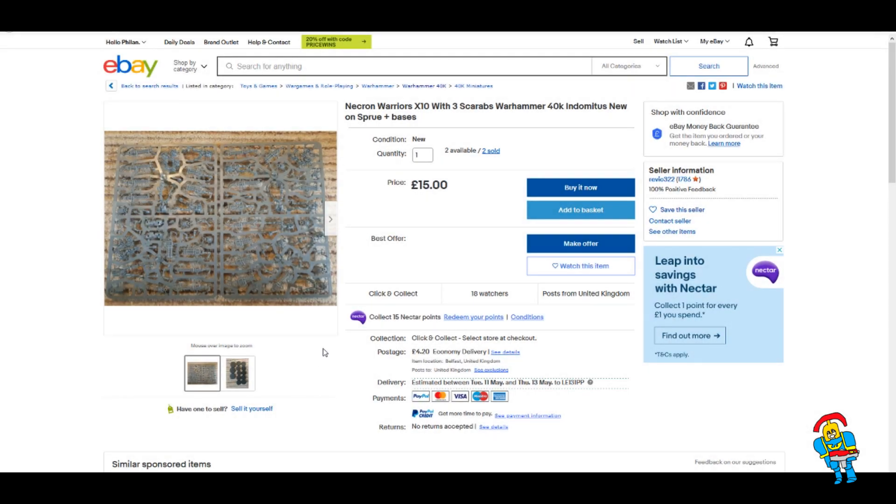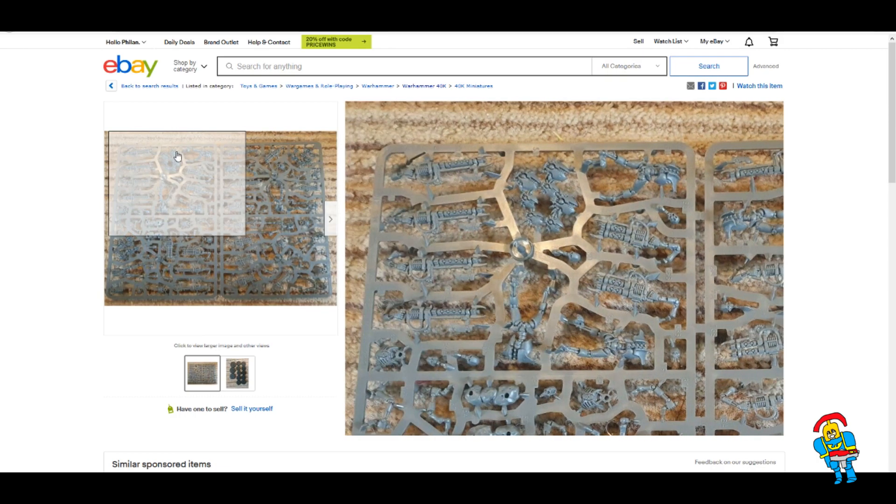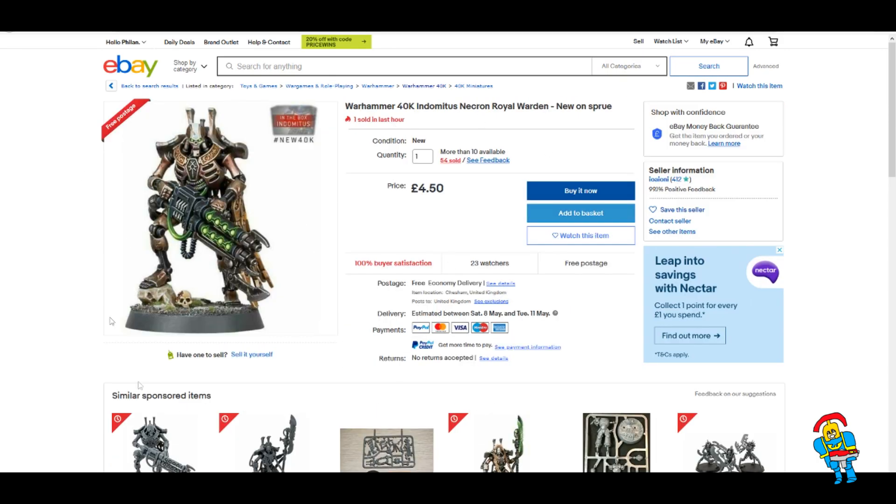What I thought I'd do is show you how you can get this list for the cheapest possible price. I've gone on eBay and had a search, and I found these Necron Warriors with three Scarabs for £15. From this seller you can buy two of them and pay for postage, so you're looking at £30, or £34.20 with postage. The cheapest Royal Warden I found on eBay was around £4.50, and if you buy two of those you're looking at £9, which combined with the previous total gives you £43.20.